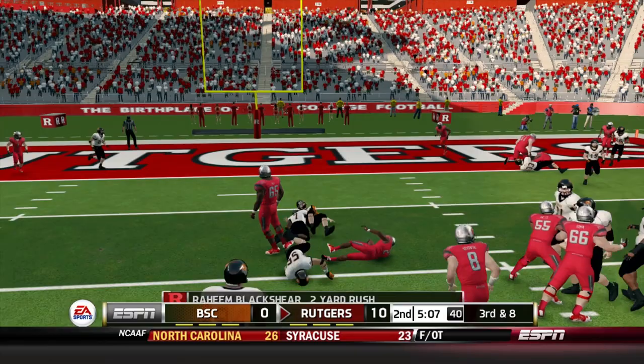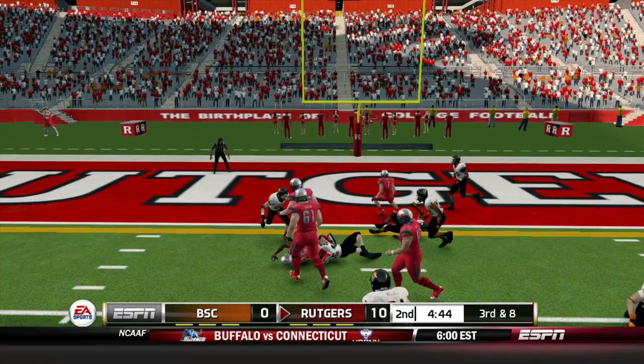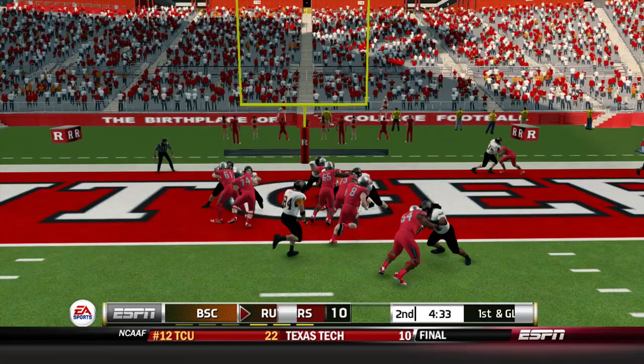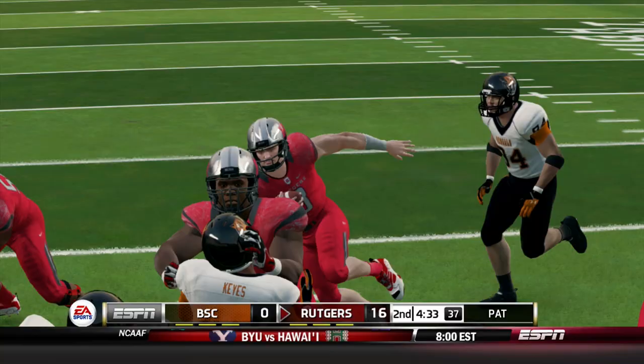Excellent fill from Marshawn Colliver, the freshman safety. Third down and eight — Sitkowski, two by two set, fires over the middle. Shamim Jones close to the sticks — they say he did get there. First down and goal from the one-yard line. Sitkowski keeps it and rushes in for his second score of the day on the ground. Rutgers, with 4:33 remaining in the first half, takes a 17-to-nothing lead over Buffalo State College in their inaugural FBS game.